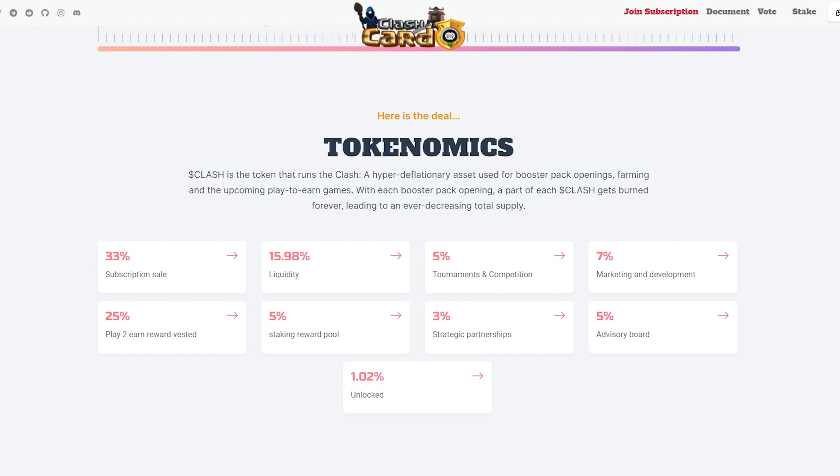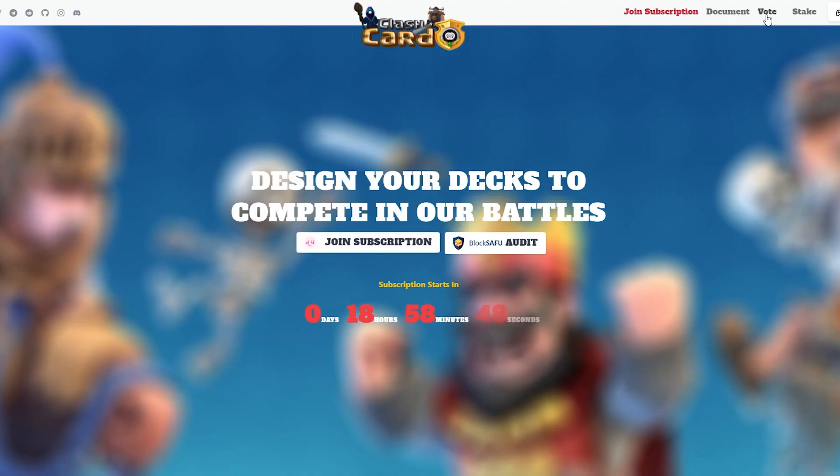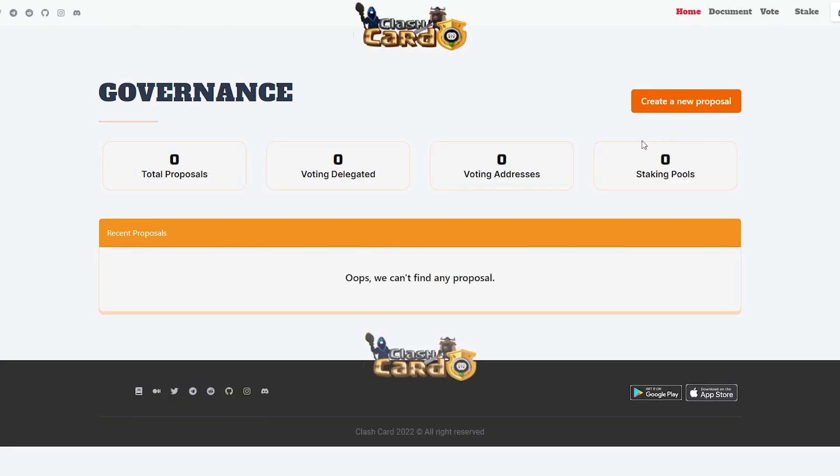I propose we consider the tokenomics of the project. Tokenomics is an important concept that should be taken into account when making investment decisions. It's worth noting that Clash Card has well-developed tokenomics, and this is an excellent indicator for investors. The token will definitely be a great success, so have time to purchase it before the price increases. Clash is a deflationary asset used for booster pack openings, farming, and upcoming play-to-earn games. With each booster pack opening, a part of Clash gets burned forever, leading to an average decrease in total supply.